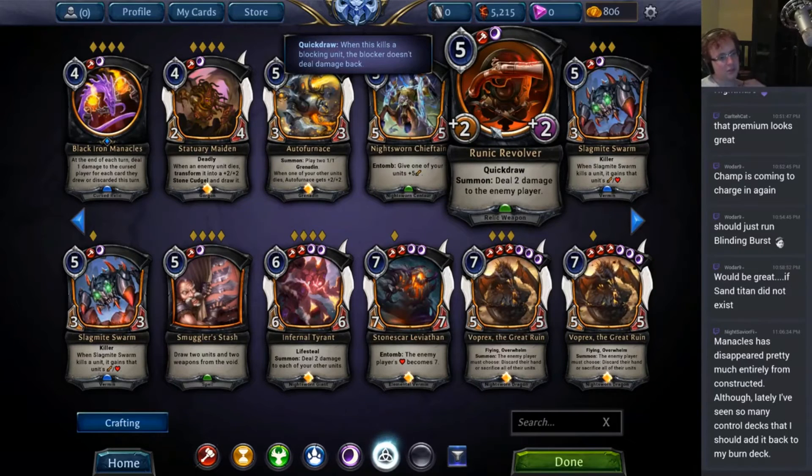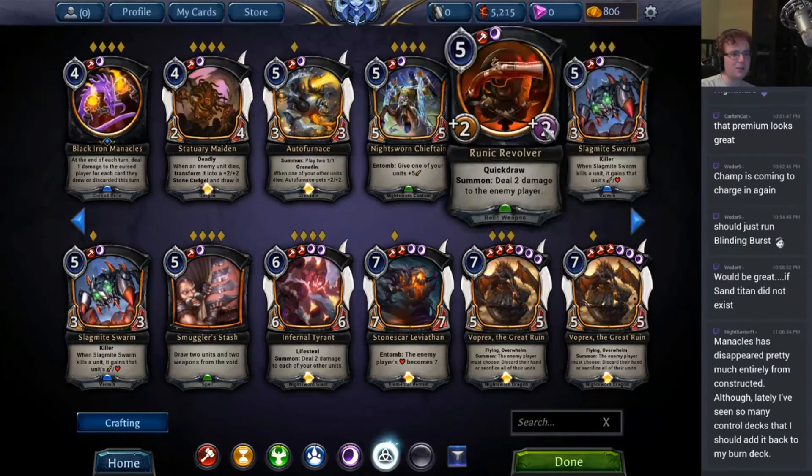Runic Revolver: Quick Draw, deal 2 damage to the enemy player. I think this card has got some interesting plays going on. Red War Cry in particular makes this card really interesting, because the Quick Draw ability makes it a fairly powerful weapon. The 2 extra damage to the enemy player is not super relevant, but extra damage to the enemy player is always relevant in Stonescar. Right now this card's not that strong, but it's a decent draft pick.